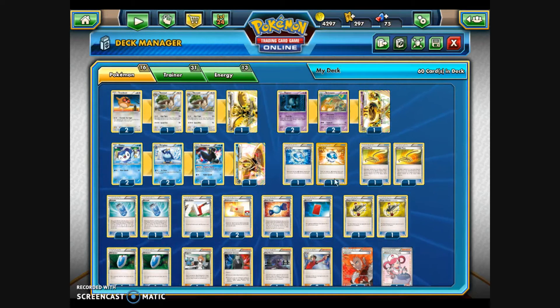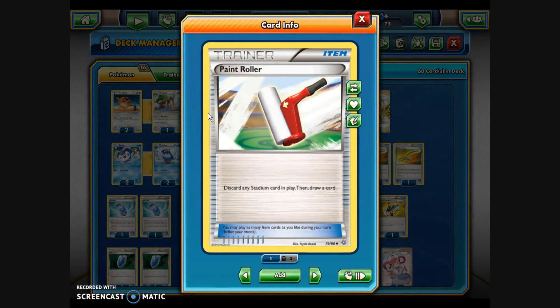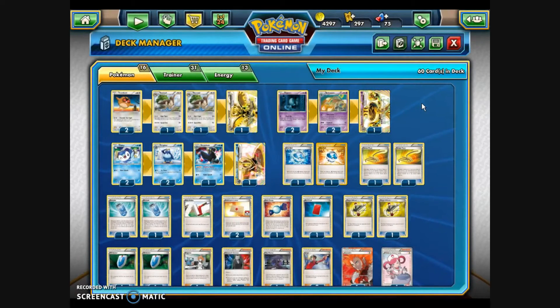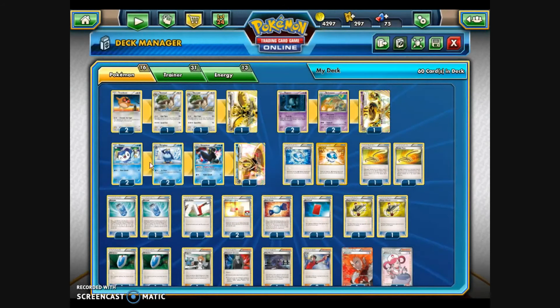The 31 Trainer cards start with two Dive Balls to help get the Empoleon out of the deck, two Escape Ropes for maneuvering Pokémon on the field, two Evosodas to help evolve Pokémon up, and one Paint Roller — it eliminates a Stadium card in play and then you draw a card. Two Professor's Letters to get some Basic Energy. And since we do have a Stage 2 Pokémon in this deck, I'm going to try one Rare Candy to skip from Piplup right into Empoleon. And I've got one Red Card.